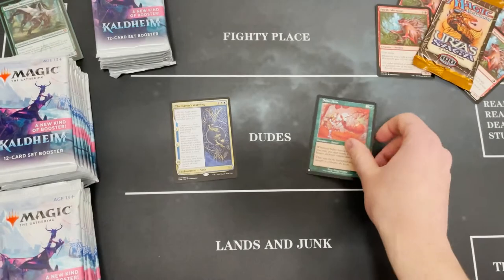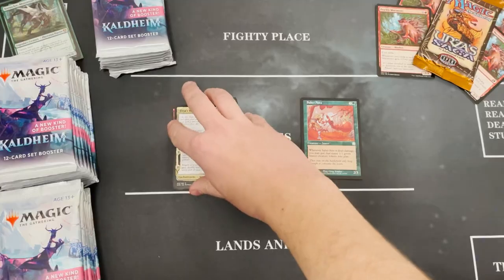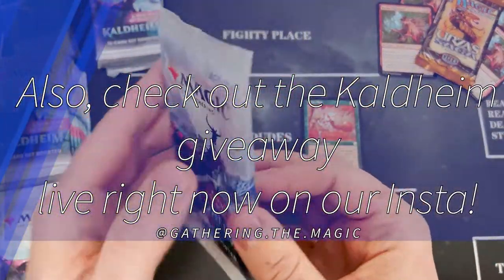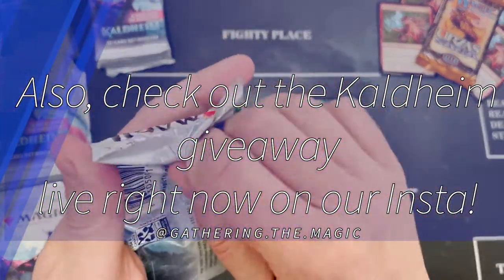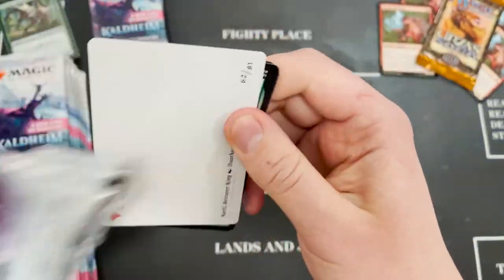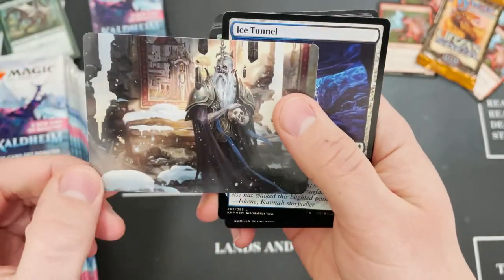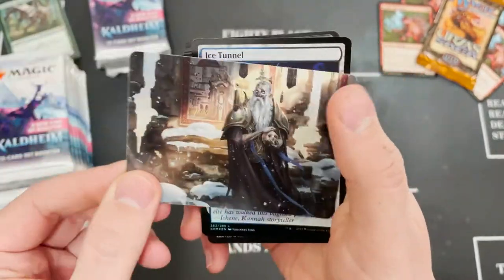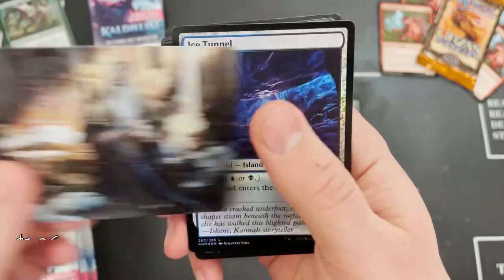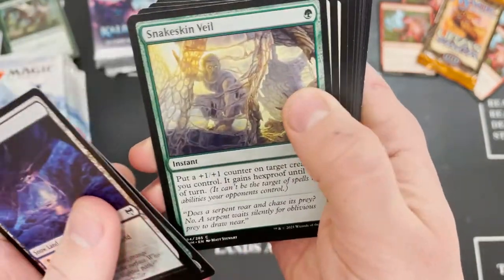As I said, Meme Master Steve always buys the MTG products and he's opened up a box himself, so that will be coming soon. We've got a foil Ice Tunnel here, and we'll skip through all the commons because they're already not really worth anything.